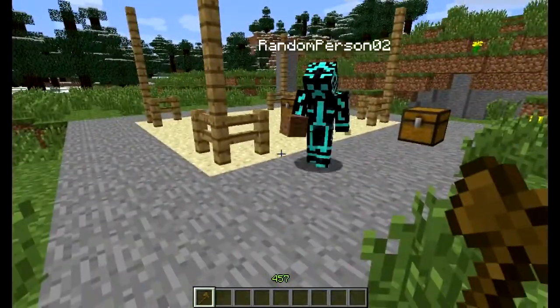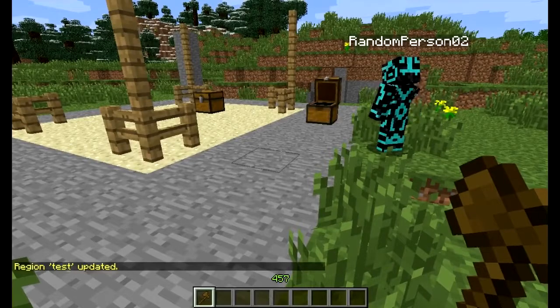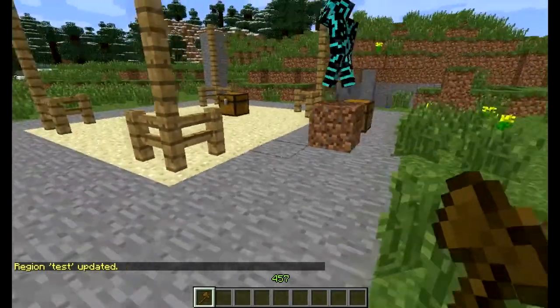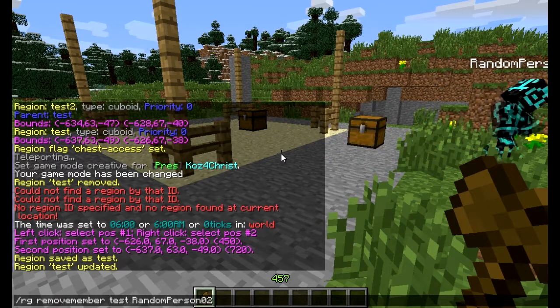So if we want Josh to be able to edit that region, we can do add member to that region. We have to specify which region we're adding a member to, and then we put in the username — and he should be able to edit that region now. Let's go ahead and put something in it. Can you place anything? There you go. The other thing we could do — I'm just going to remove member before he wrecks my test area.